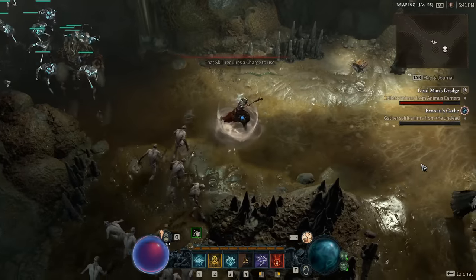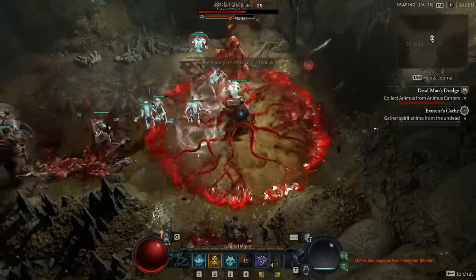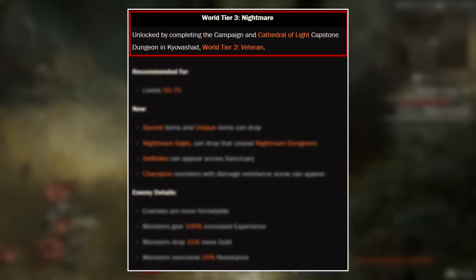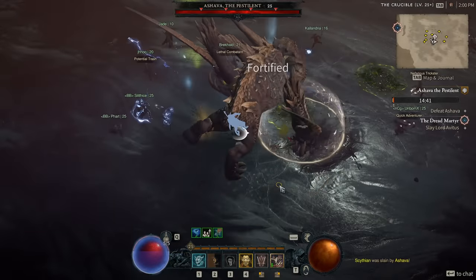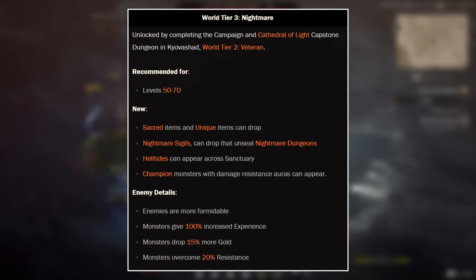To get into World Tier 3, you have to complete the entirety of the campaign, which brings you to around level 50, and then complete the Capstone Dungeon called the Cathedral of Light. Once you've completed that dungeon, you unlock World Tier 3, which is essentially your entrance into the endgame. World Tier 3 lasts from levels 50 to 70, and you unlock a ton of additional new content with this World Tier.